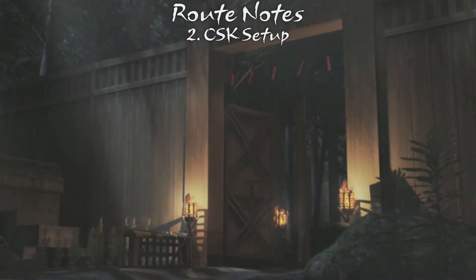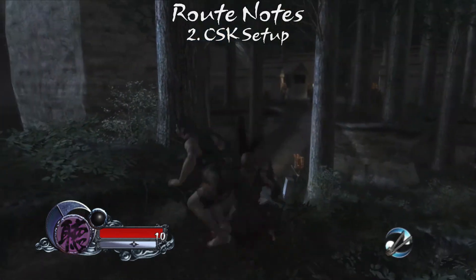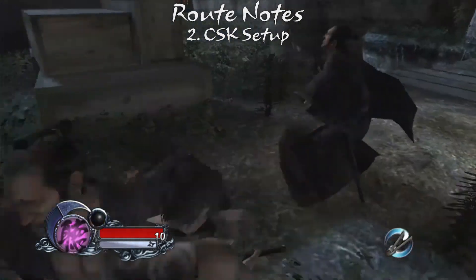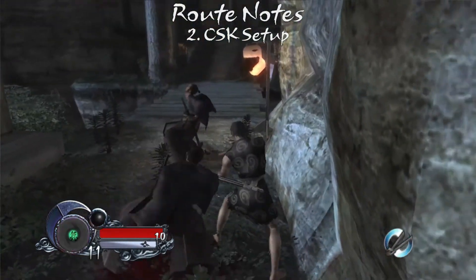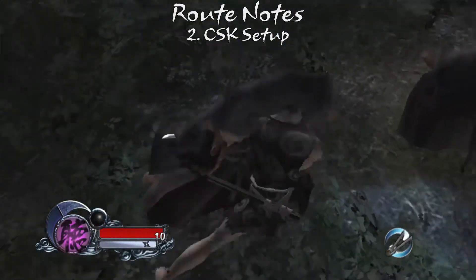The second L jump that leads into the CSK can sometimes end up clipping on the ledge. While it's preferable to clear the ledge entirely, it doesn't really matter. If the L jump lands short, simply continue walking off the ledge into an aerial SK.